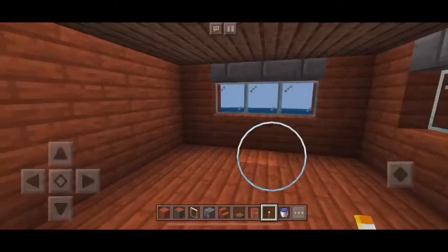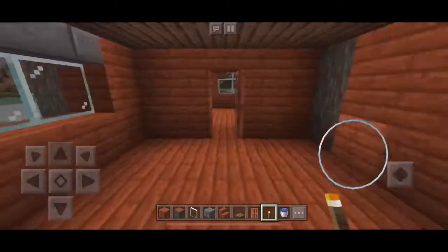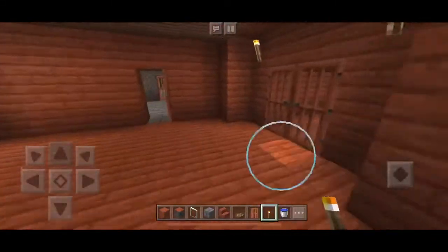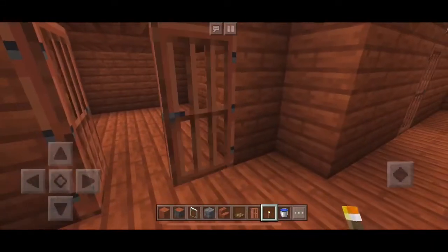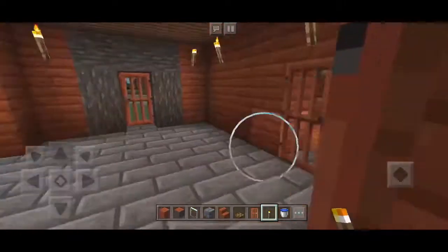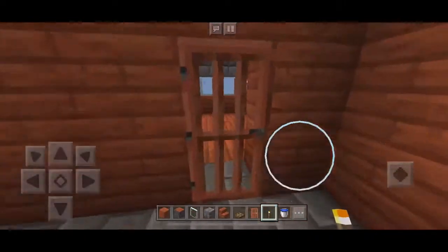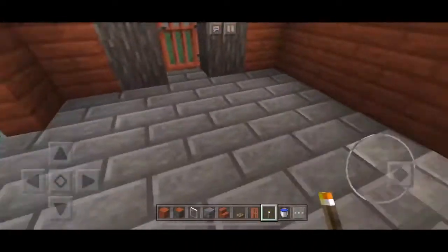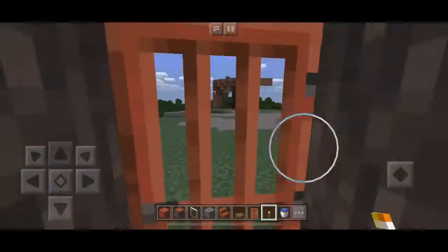We've got a room in here — it's got some pretty sweet views over there. And then we've got another room right here, it's like underneath the stairs. That's pretty cool. And then we've got our basement area over here, we've got another room in there, and then another entrance right here to the house.